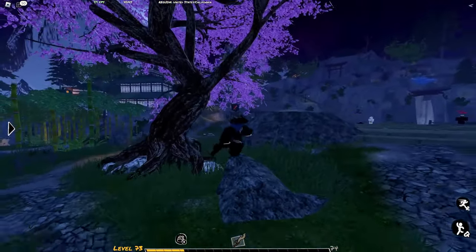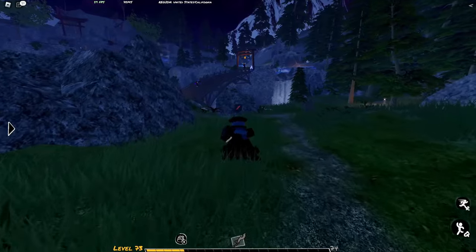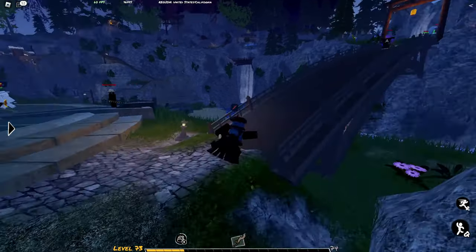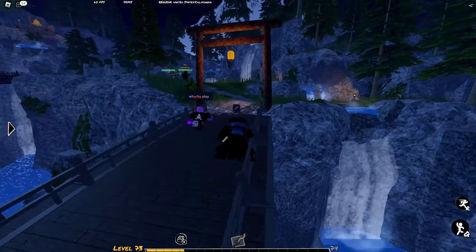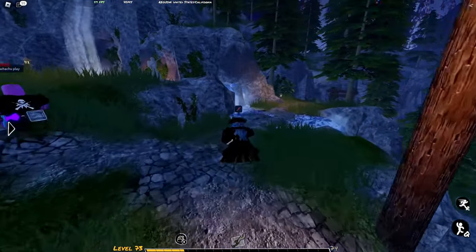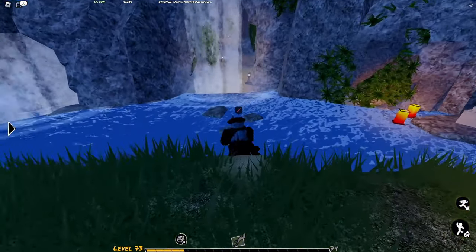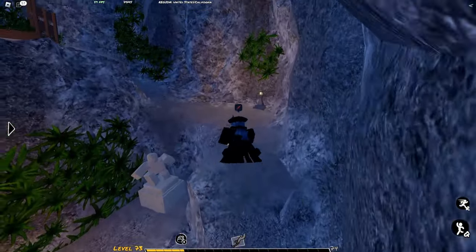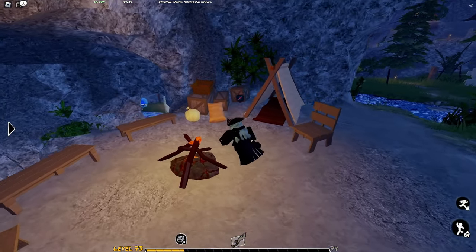Using this sakura tree as a reference again, we're going to take a right — opposite from the bamboo forest — and go up this curved bridge. From here you'll be able to see the Nagi statue as well as a waterfall that has an opening, which leads to the Tanto statue. When we go up, there's a little campsite here.